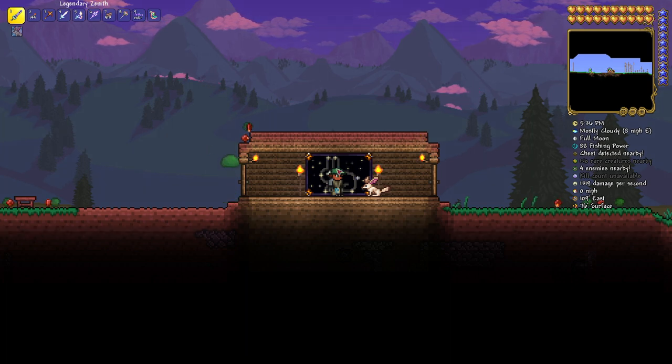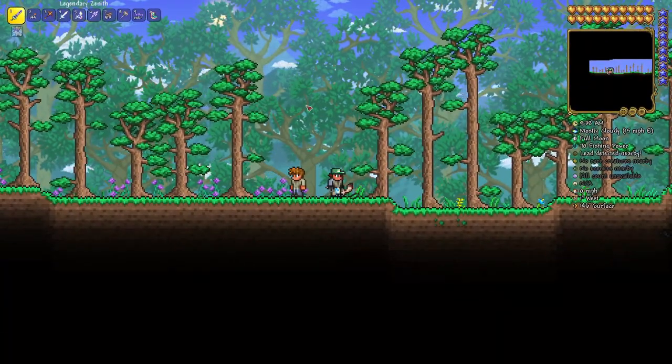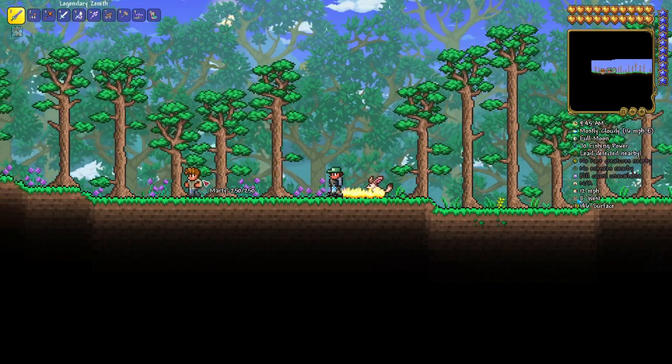Now let's show you how to get this very special, very rare green cap. Here we are in the world — there is my green cap — and we are hanging out with our guide friend, Marty. Marty cannot help us here. A guide can help us get a green cap, but not Marty.